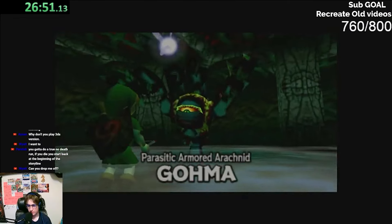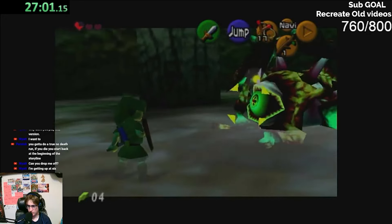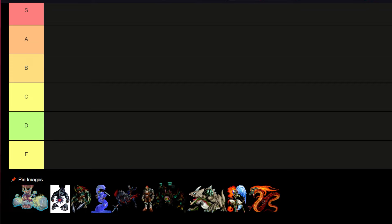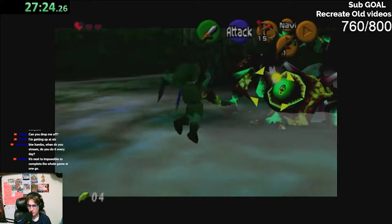Queen Gohma is a good fight to end off the first dungeon. Not too hard, and when you've played through it a lot it gets super simple and very quick. Short and sweet — I'm putting it in B because it's not a bad fight and it's a good one to start off the game.